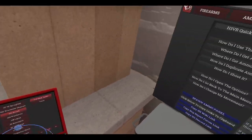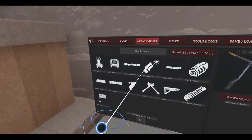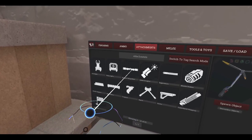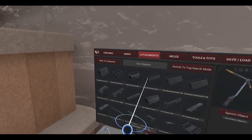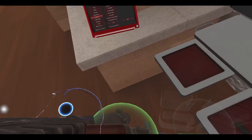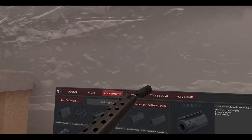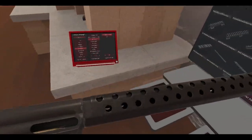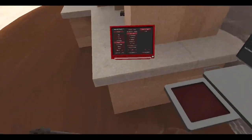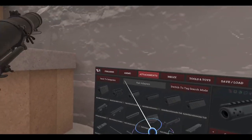Let's see - can I add any attachments? I can probably add a bayonet, but whatever. Let's see: rail, barrel extender... which one should I do? No, that doesn't fit. What about this one? No. Okay, I guess you can't do that - no suppressors either.